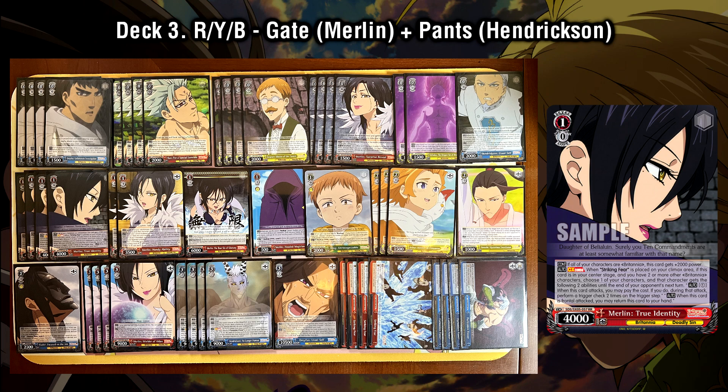Typically we are going to have this Merlin target herself, just so we can bounce her back to our hand, keep her safe, and allow her to keep reusing that climax combo on future turns. This is accomplished with the help from the pants climaxes, which we are running with our level 3 line — allowing us to get back the gate climax for repeated turns of Merlin combo again and again. We can use the twin drive element to pay out those climaxes and make sure our stock is nice and clean. This level 1 strategy isn't super unique, but it is quite powerful — being able to repeatedly get this level 1 combo onto the board and retain the same body over and over again.